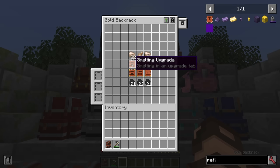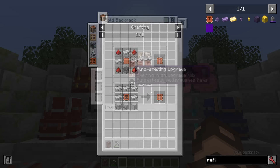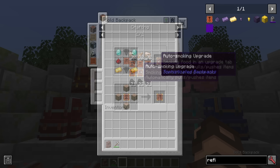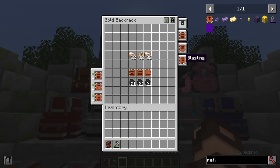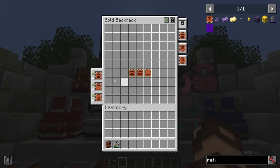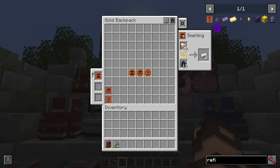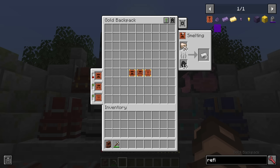Then we've got the smelting, smoking, and blasting upgrades. Smelting requires a furnace, smoking requires a smoker or a furnace upgraded, and blasting requires a blast furnace or a smelting upgrade upgraded. They've got advanced versions — auto-smelting, auto-smoking, or auto-blasting upgrades. Putting each of these in place gives you a specific tab allowing you to smelt, smoke, or blast. Simply by adding some fuel and an item, the output will sit in the little inventory on the tab. If you remove these upgrades, the items inside will stay in the upgrade — they're not deleted, just in limbo. You can always turn them on and off to stop them instantly.